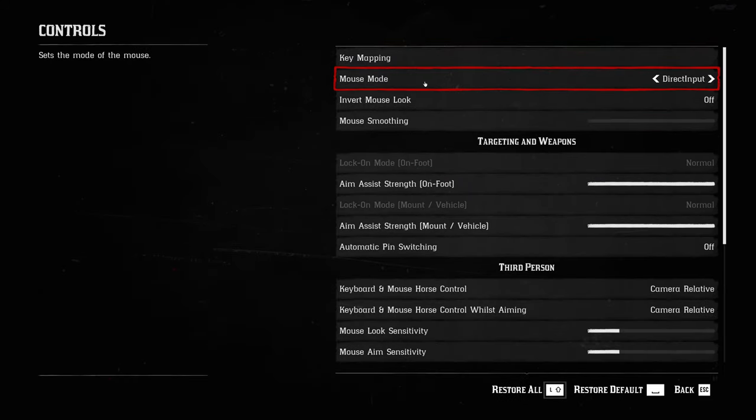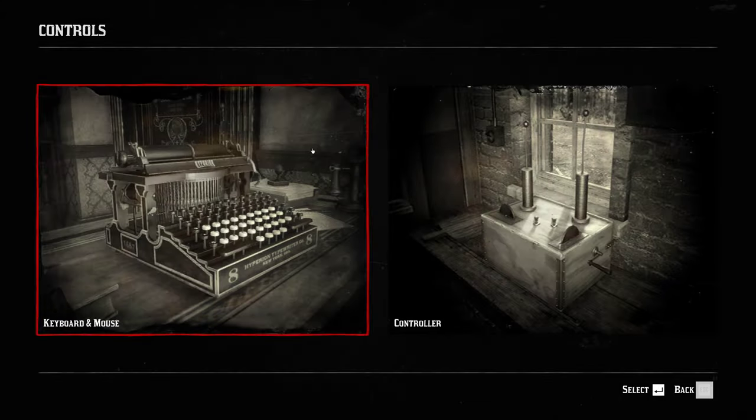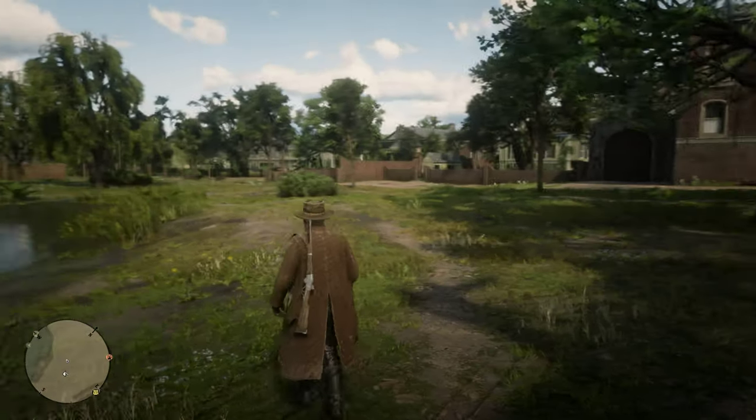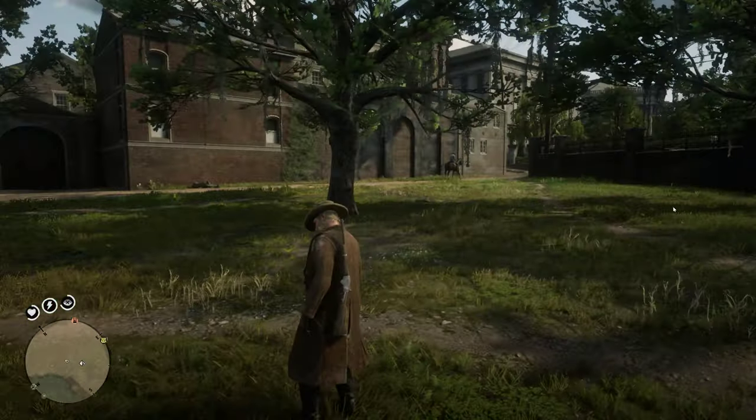So you see where it says mouse mode? You're going to want to put on Direct Input if you're having that problem. Putting it on Raw Input seems to cause that issue. So as you see if I hold shift, you can notice it starts to jitter a little bit.